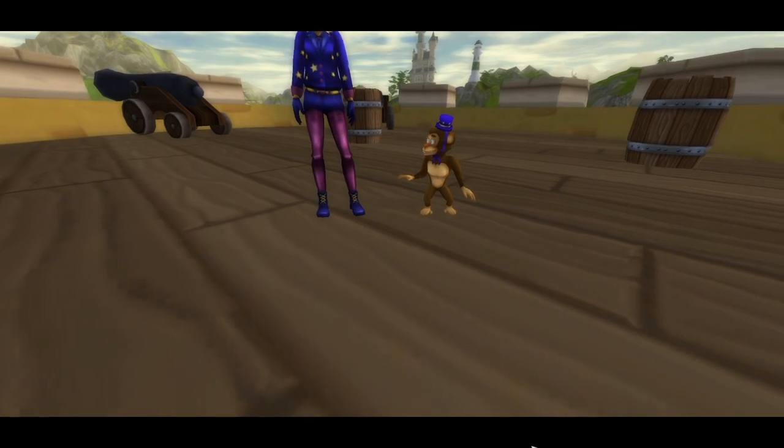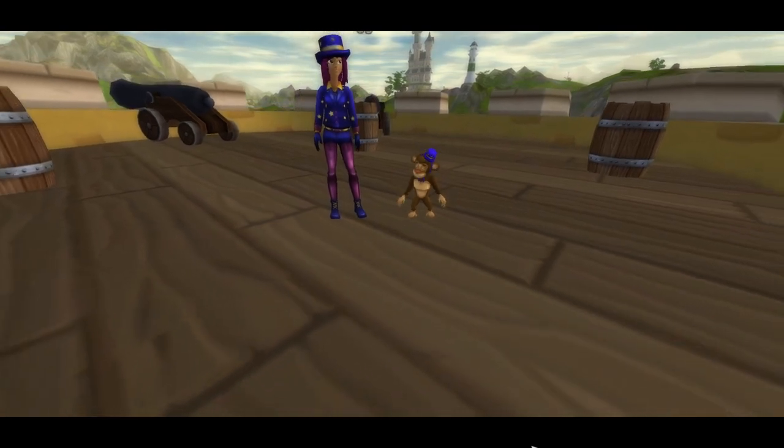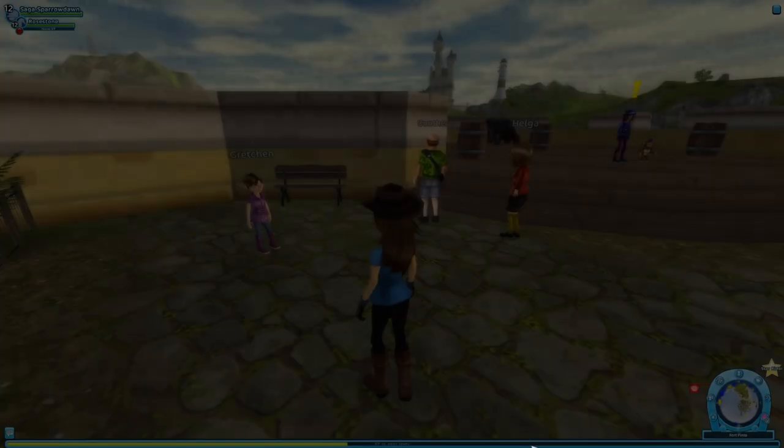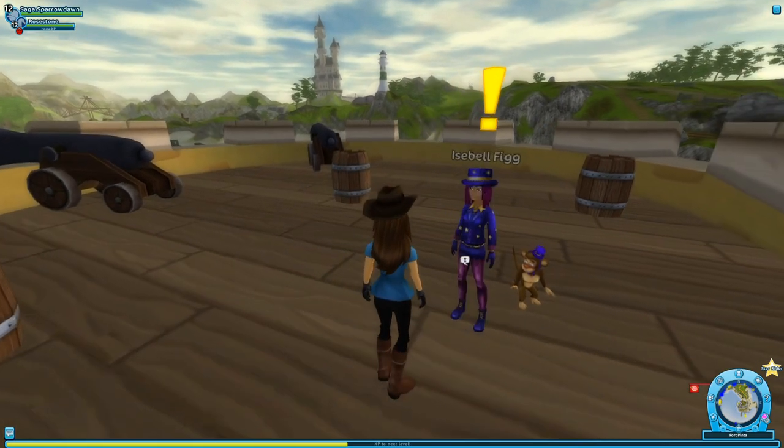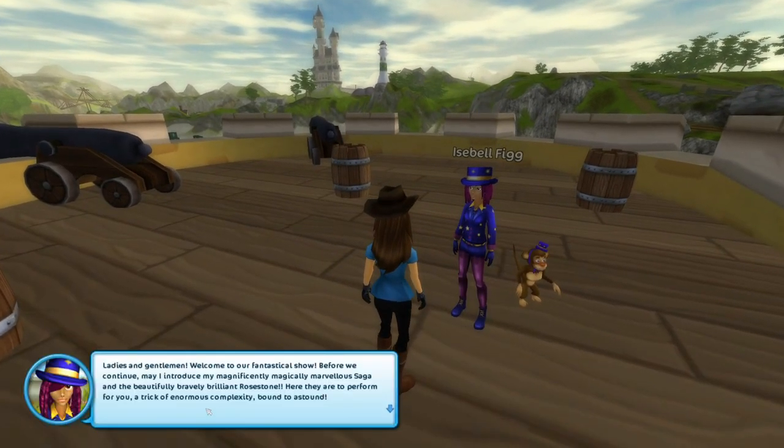This is exciting. What am I supposed to do, Isabelle? Give me some guidelines. Oh gosh, there's so many people here. Isabelle says: 'Ladies and gentlemen, welcome to our fantastical show. Before we continue, may I introduce my magnificently magical, marvelously... and the beautifully brave, brilliant Rosestone!'